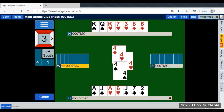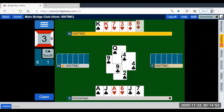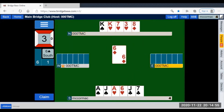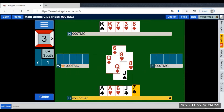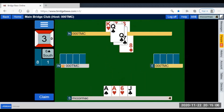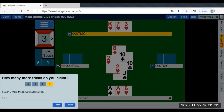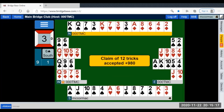We have three losers in clubs because we have only two trumps on the table to ruff. So we need to set up a winner in diamonds to be able to discard the losing club. When we discard our loser, we can claim making 12 tricks and our slam bonus — even though we only have 24 working points, as the jack of clubs isn't working. With careful play and a kind break, we can make 12 tricks.